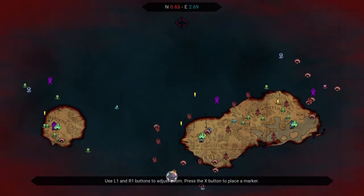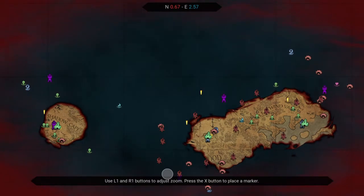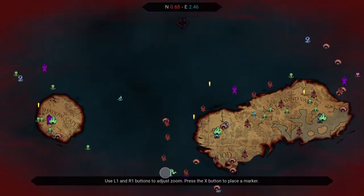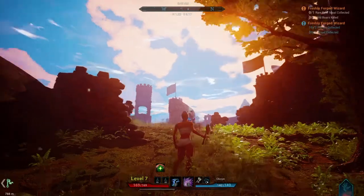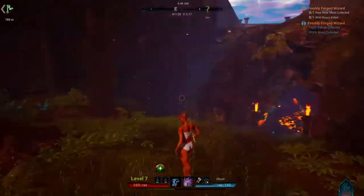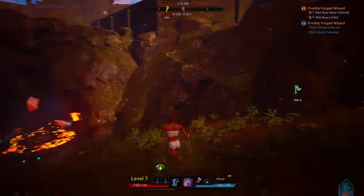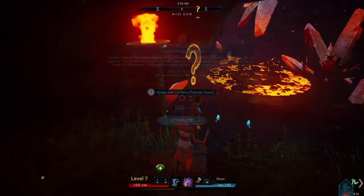We're going to make a beeline for this waypoint we marked right here, because we want to unlock this fast travel point which is near the bandit camp - this might be ill-advised. We're going to try and sneak around. When you mark a waypoint it shows up on your compass at the top of the screen. That's how far away it is - it shows up in our HUD, our heads up display.